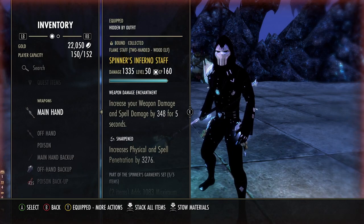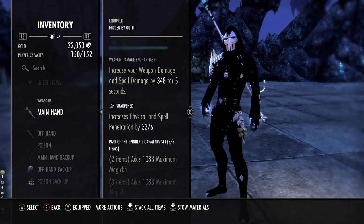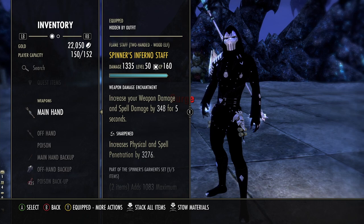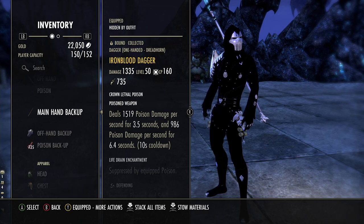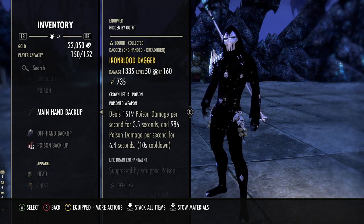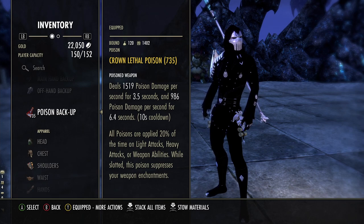The very first set we're running is Spinner's Inferno Staff. We have almost 12k spell penetration. Spell penetration is going to be huge in the next patch, so invest in the Sharpened trait. We're running this Inferno Staff with a Weapon Damage Enchantment on the front bar. Back bar, we're running Sword and Board of Ironblood. You can also run Restoration Staff — I'll go over how to adjust your bars. Ideally, you'll want Escapist Poisons.